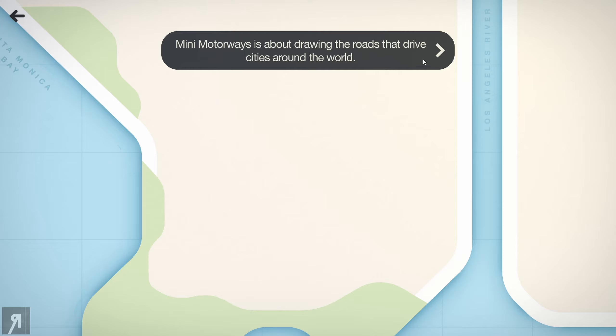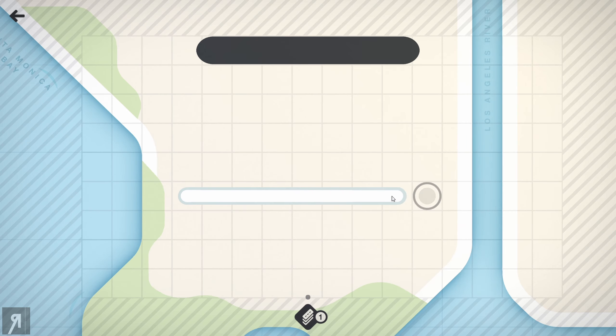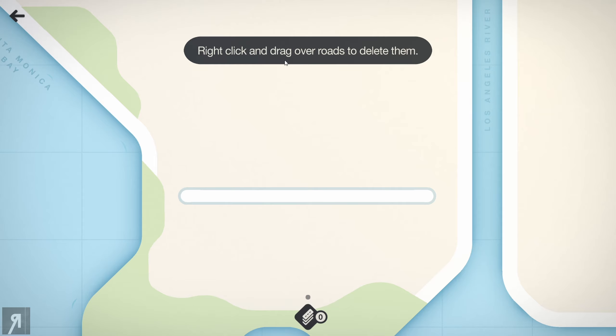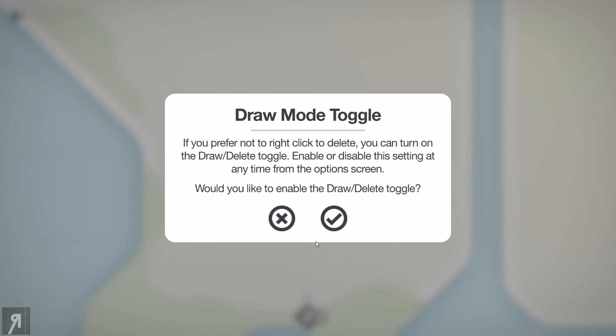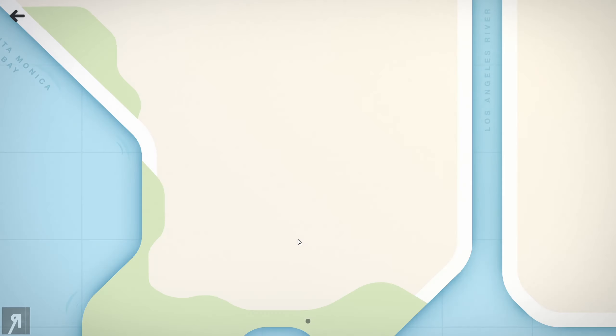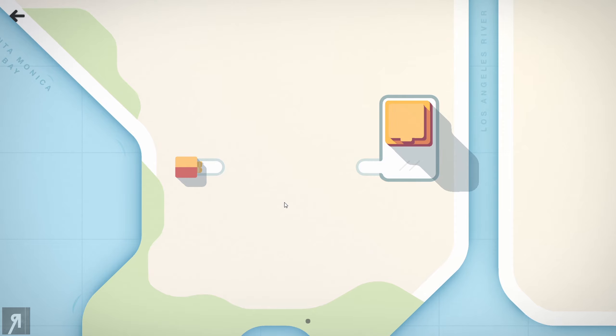Mini Motorways is about drawing the roads that drive cities around the world. Left click and drag to build roads, and right click and drag over roads to delete them. You have a limited amount of resources with which to build your roads, so that's where the puzzle element comes in. You can also turn on a draw-and-delete toggle if you prefer not to right click.